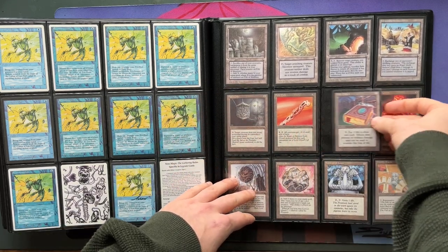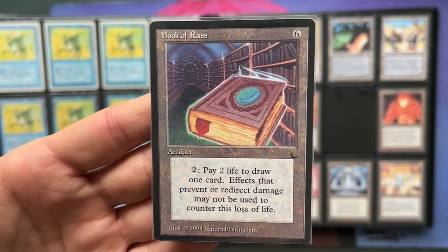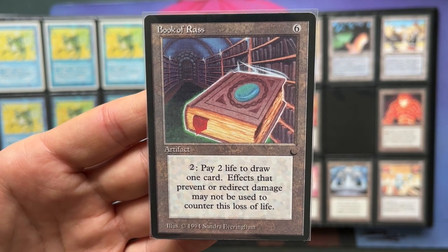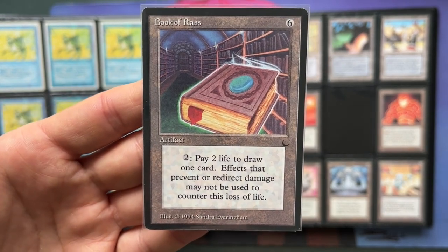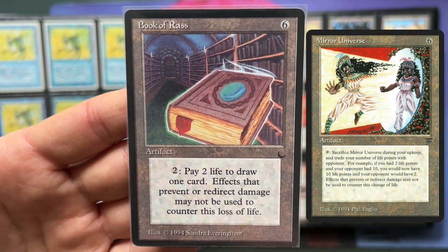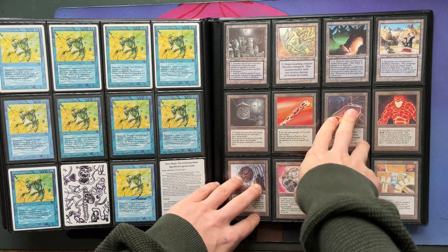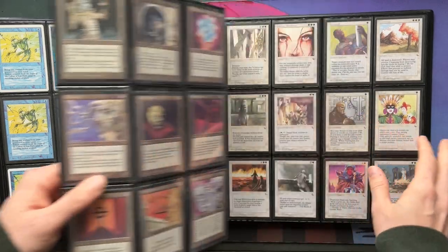We have the Book of Rass, which is a way to draw cards, but the problem is it's six mana to cast — incredibly expensive. But the card drawing is actually quite good: you pay two mana and two life to draw one card, and you can do that as often as you want without tapping the Book of Rass. Maybe a Mirror Universe next to it — exchange your life for cards and then exchange life totals with Mirror Universe. Book of Rass with Titania's Song also has maybe a place in some decks, but it's definitely a tough card to brew with.